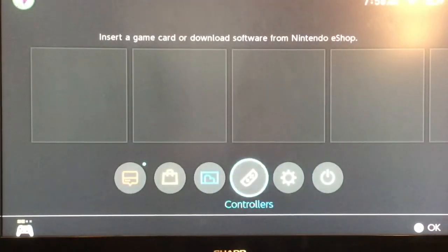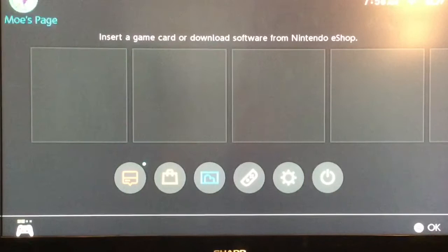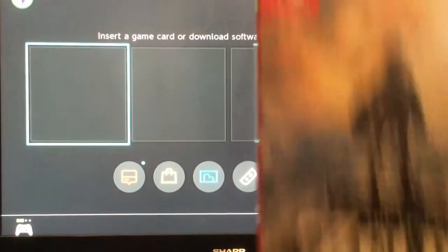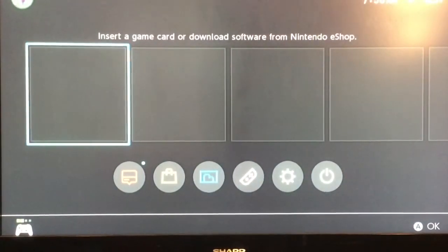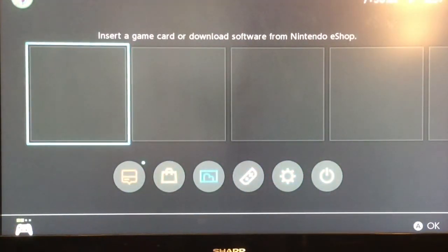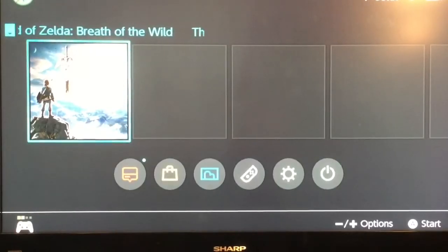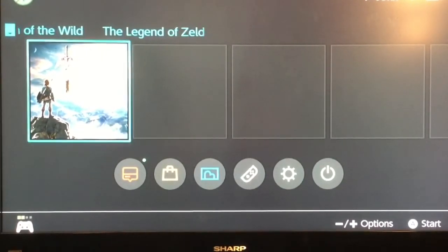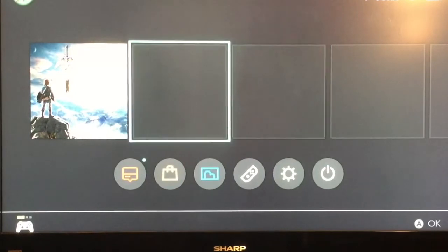The last icon is just sleep mode. These are all empty folders — insert a game card or download software from the Nintendo eShop. I assume that's where my games are gonna appear. Let's go ahead and throw on Zelda: Breath of the Wild. I'm not gonna start it yet, but I want to see if the icon appears. It's like instant — when you put the cartridge in, the image appears right onto the screen. So that's pretty cool.